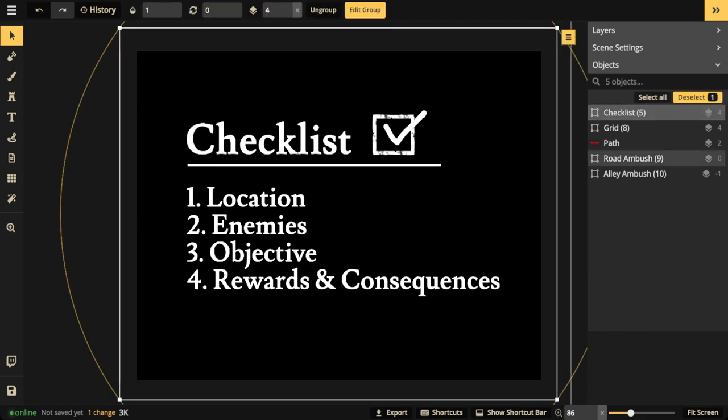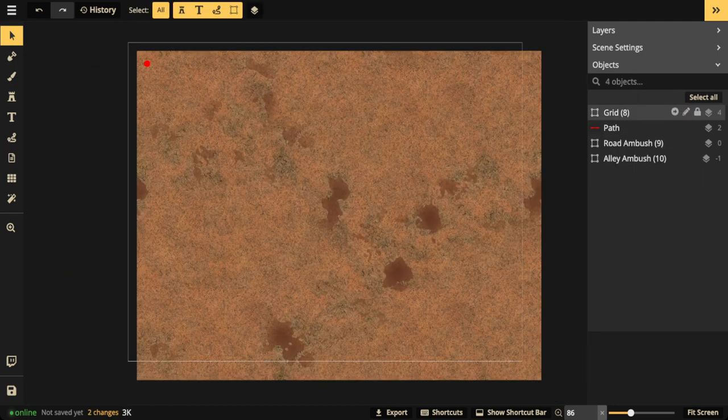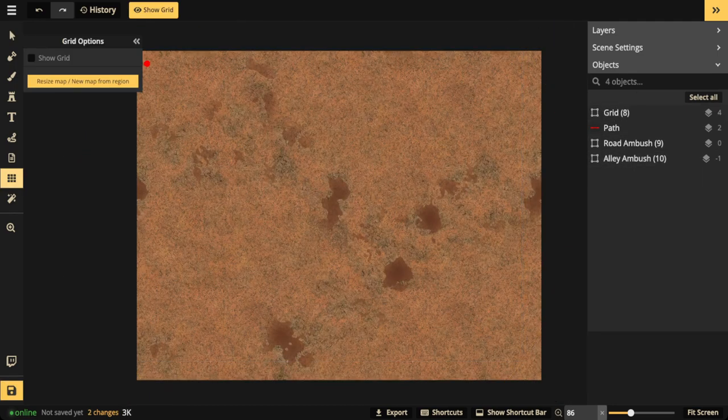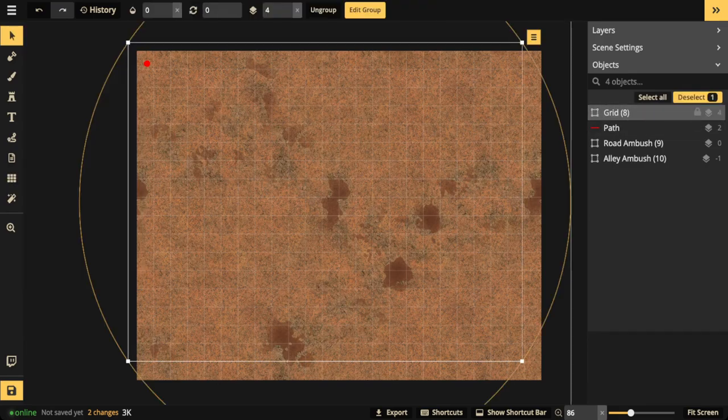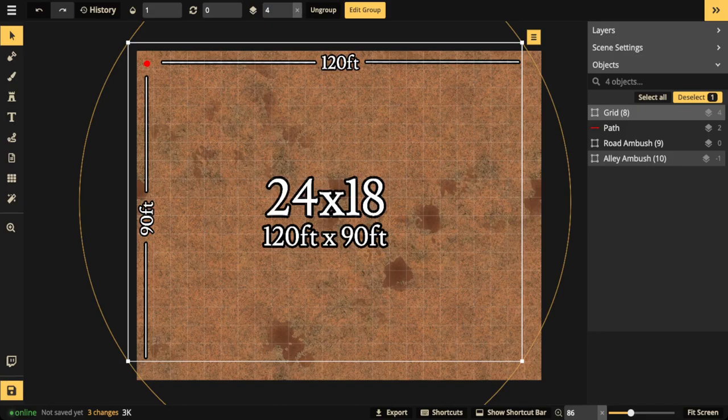Now let's apply that checklist to a map. First, always turn on the grid — the grid helps set scale. Right now the grid is 24 columns by 18 rows, which following the Imperial system is 120 feet by 90 feet. That's a large space to work with. You can minimize how much space players and enemies have to maneuver by filling up the map with areas they can't traverse. Those little squares equal five square feet.